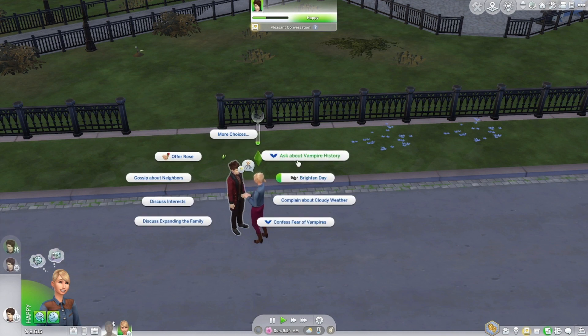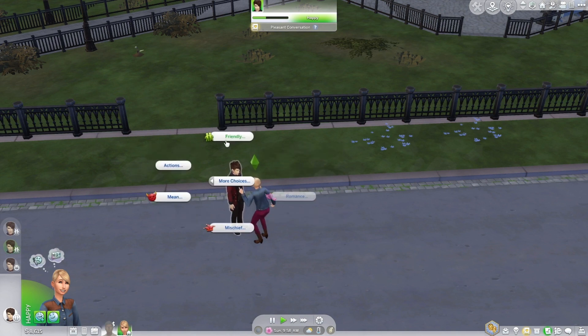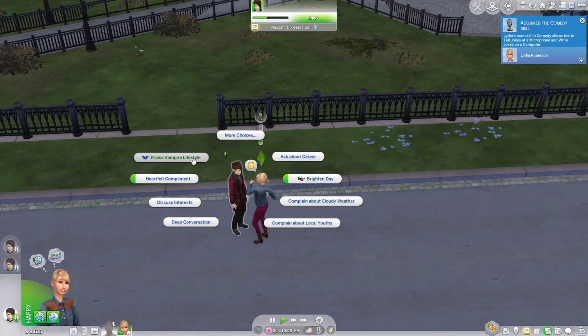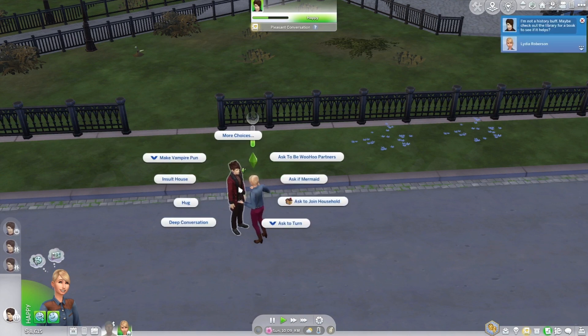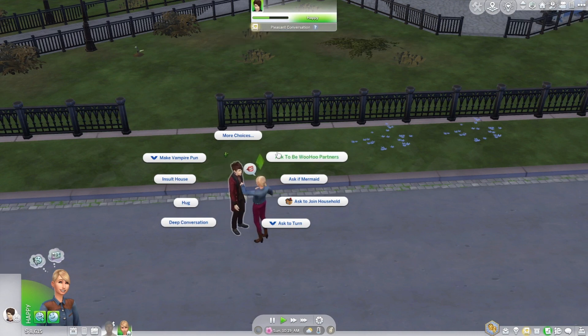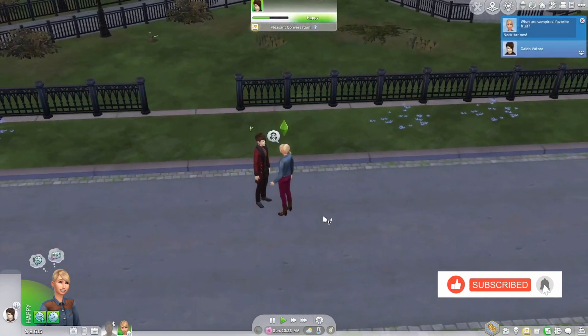You can compliment them or ask about vampire history to build rapport. There's also a vampire pun option. Once you see the 'Ask to Turn' option, you're at the right point — looks like it's about halfway on the friendship bar. Then I asked Phil, and he agreed to turn my Sim.